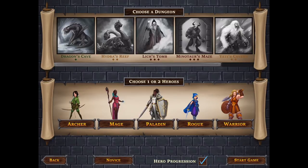In One Deck Dungeon you select a hero — there are five to choose from in this version of the game — and then you select a boss that you want to go after. You can also set up hero progression so that you can continue to carry the same hero from game to game and that hero will grow as you progress. Or you can just go with the basic progression and do a one-off through one of the dungeons.